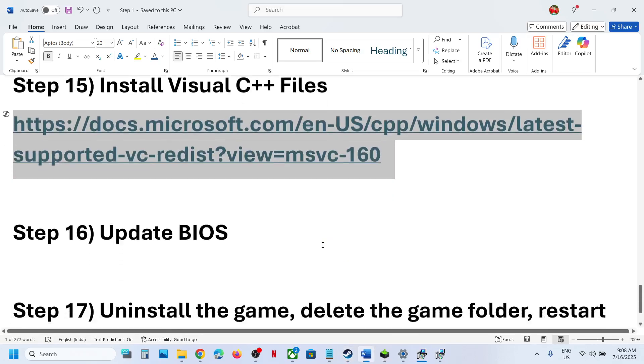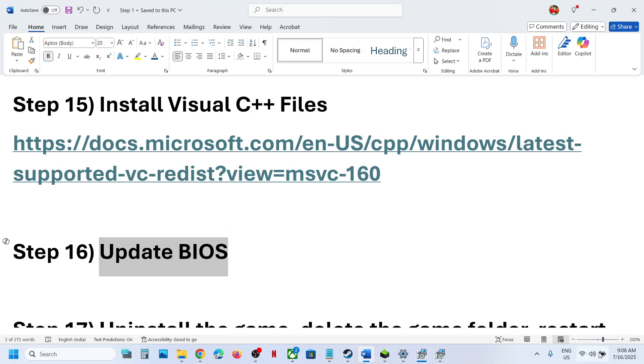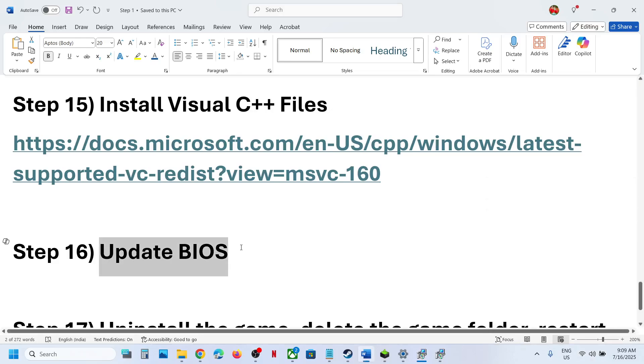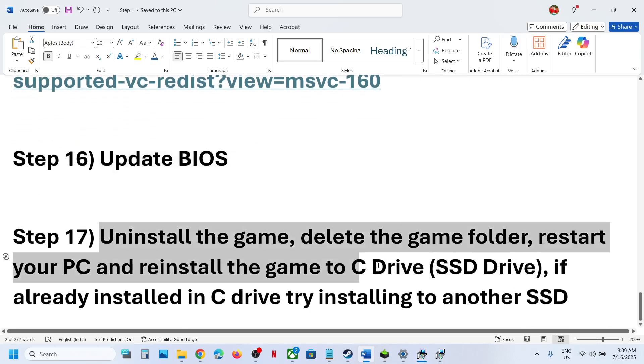The next step is to update the BIOS. Go to your system manufacturer's website, select your model number, and update the BIOS. If you are on a laptop, make sure the battery is above 10% and the AC adapter is connected when updating. After the BIOS update, log in to the computer and launch the game.